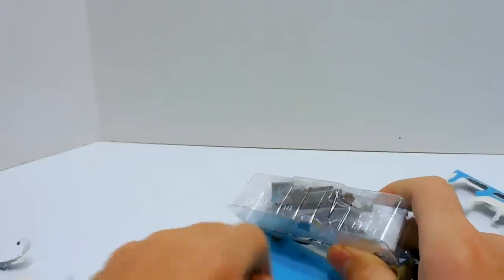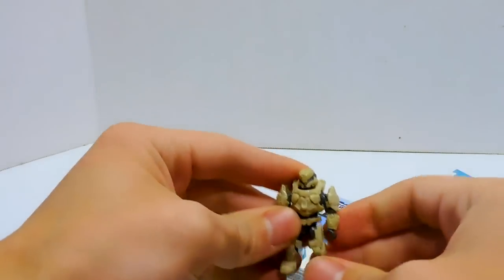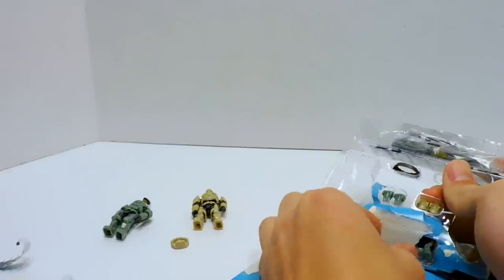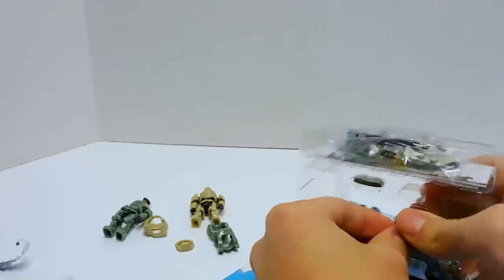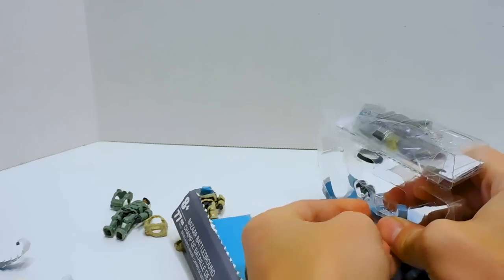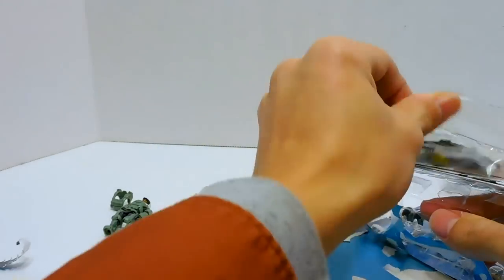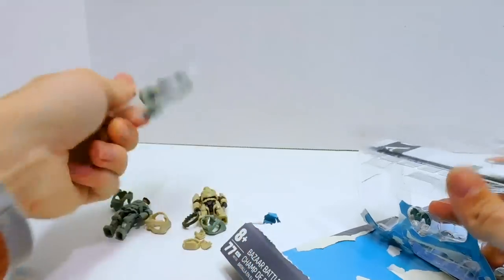What was the point of giving me that pull tab if this was just the same difficulty to open? We have one Spartan, two Spartans. I was going to say red Spartan, blue Spartan — Dr. Seuss but it's Halo. Shoulder pads. I'm always worried I'm going to send little pieces flying. We got to talk about this in a little bit.